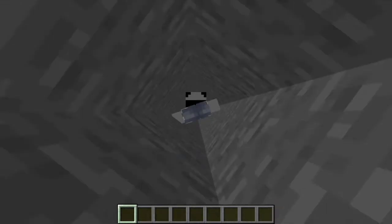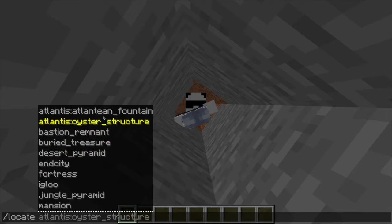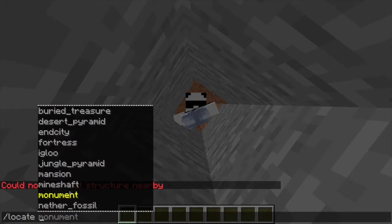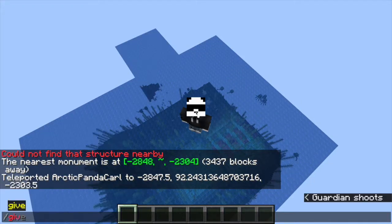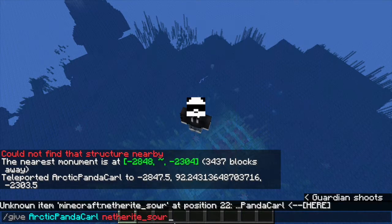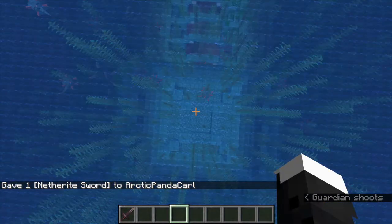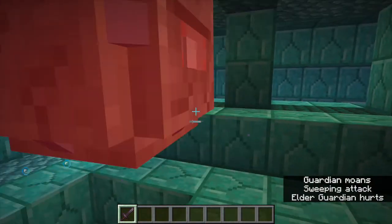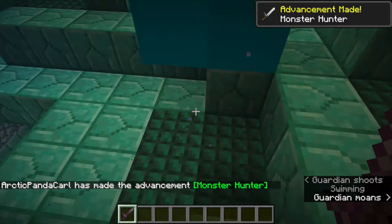That's not how you get to Atlantis. To get to Atlantis we're gonna need to find an ocean monument. It's its own dimension, so we have to find a monument and go to that monument. We need a netherite sword — that might work better. Then we have to go kill an elder guardian. Once we kill an elder guardian — it says you have to kill all three but I tested it and it seems like you only have to kill one.